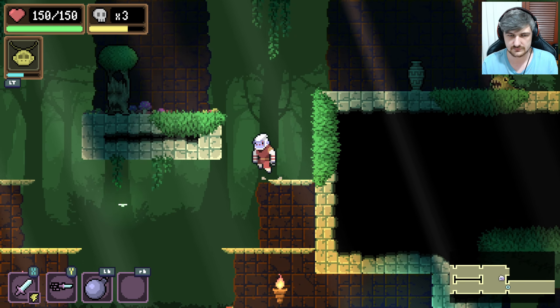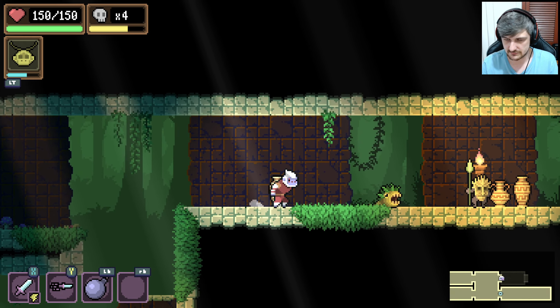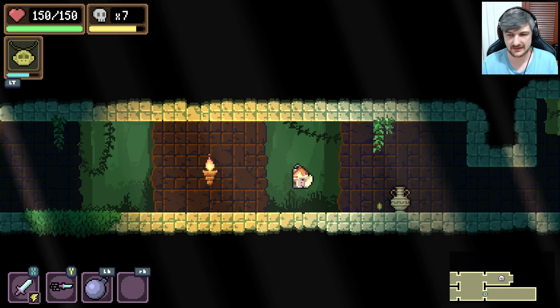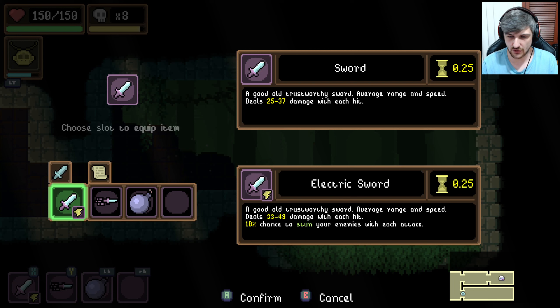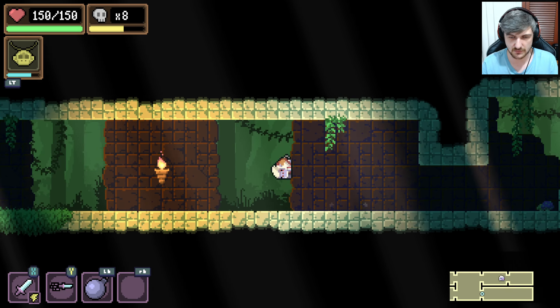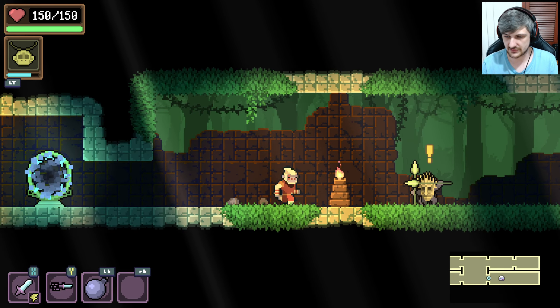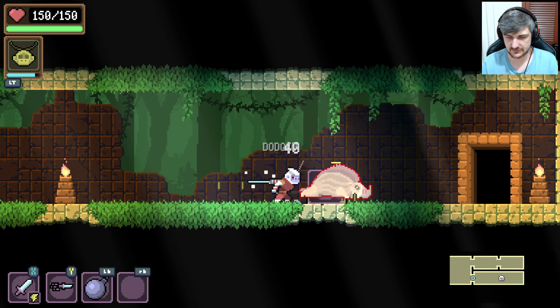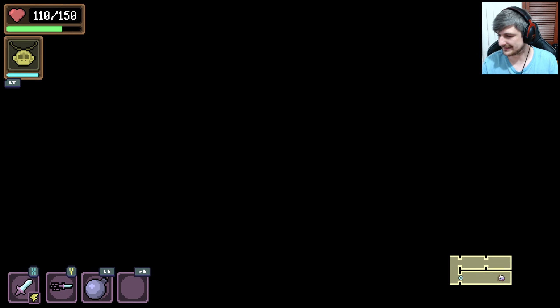That portal. I thought that bomb would do more, I won't lie. Just dodge a little bit earlier, make it very clear — I think it's working. Electric sword, 25 to 37 damage. It's the same sword we had before — we want the electric one. Lost the streak. That's a shame, and we keep getting the same stuff over and over again. Not much we can do about it — I guess there's not that many items in the game yet.